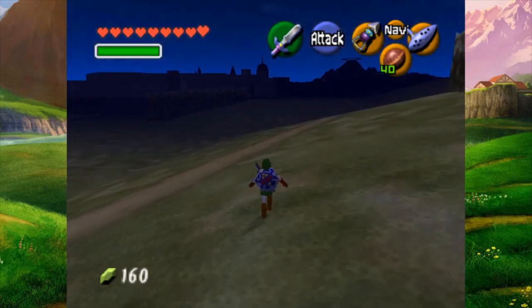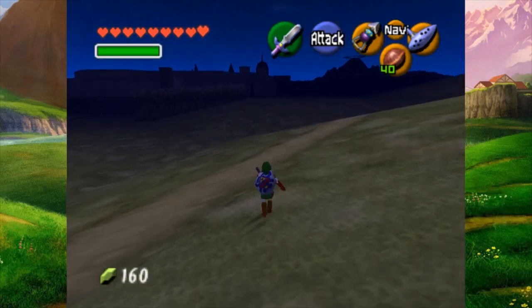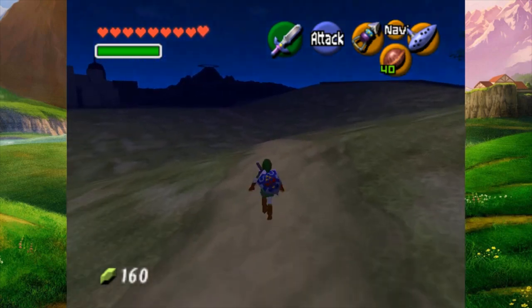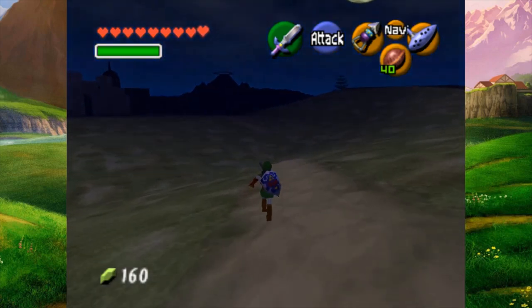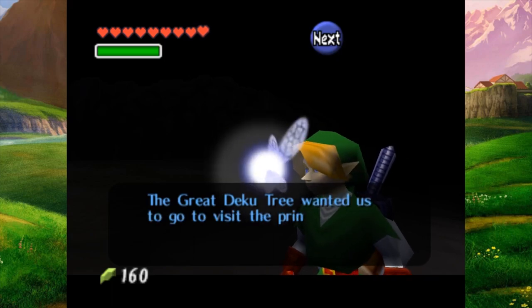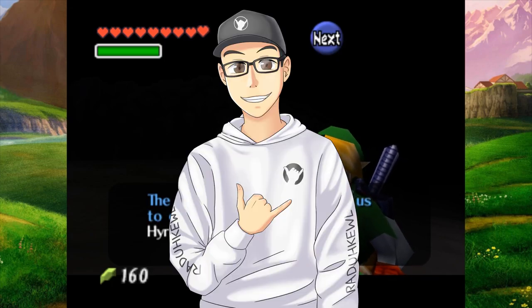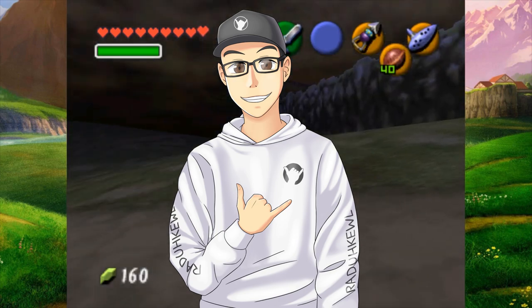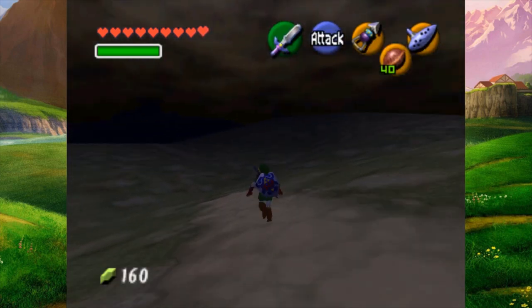My name is Hylian Luke, and today we are going to be looking into the science of this glitch with our next episode of Mechanics Explained — the series where I explain how a mechanic, glitch, or exploit works in a game. I am also accompanied by my good N10 buddy, Radical. Radical will explain some stuff alongside me, and I am happy he is here on today's episode. With that said, let's get started.